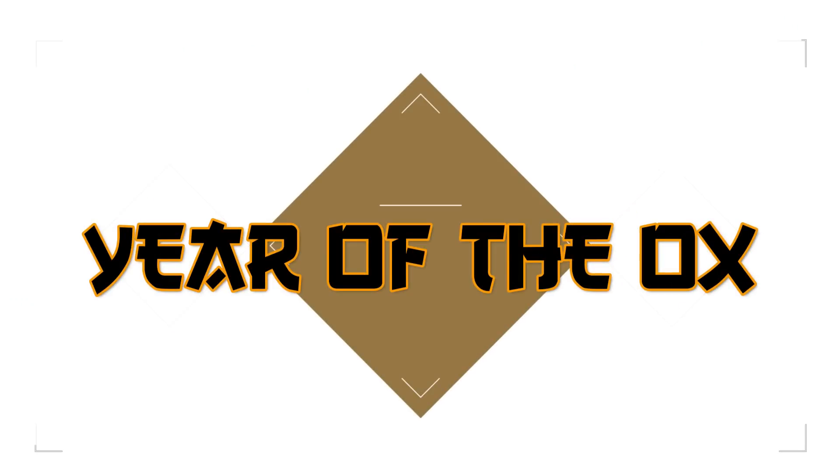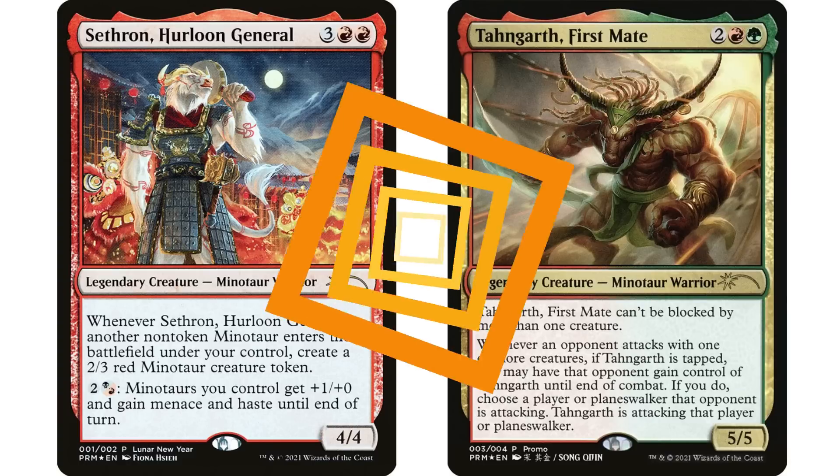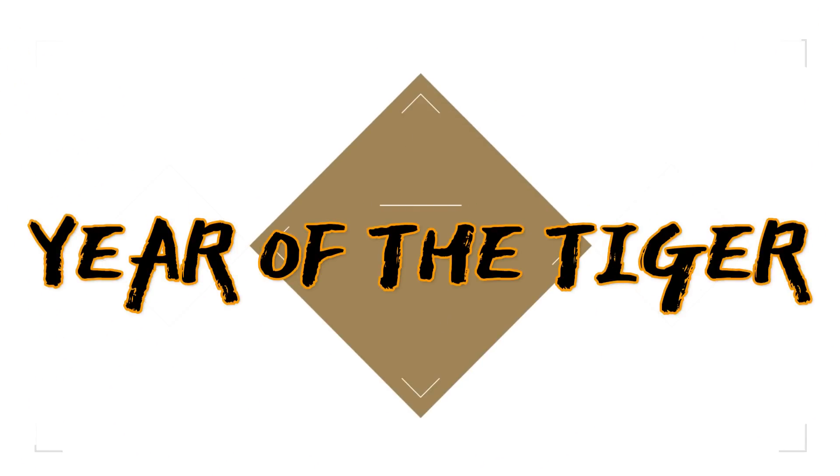Another one a lot of people may not be aware of is Year of the Ox 2021. I have a couple of cards from it here: Sethron, Hurloon General and Tangarth, First Mate — both commanders. The Tangarth, First Mate I particularly love. They did a few cards in this set with a minotaur and ox theme. I'm not sure exactly how you get your hands on them, but I'm showing these so you're aware they exist. If I had a Tangarth deck I'd definitely try to grab this alternate art.